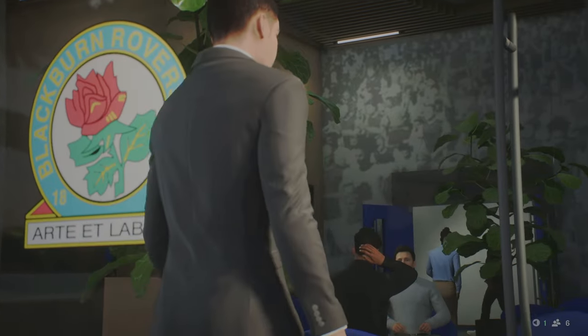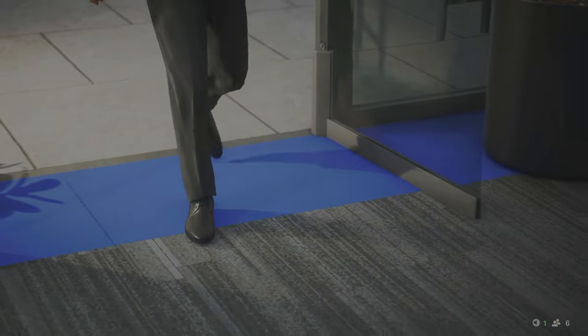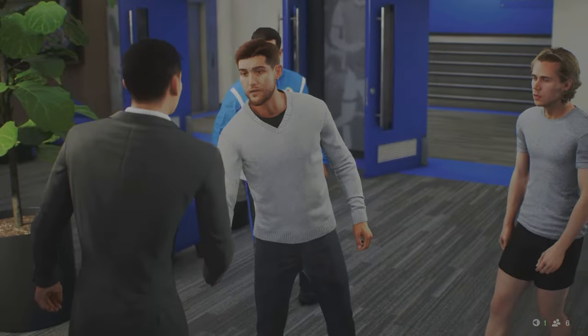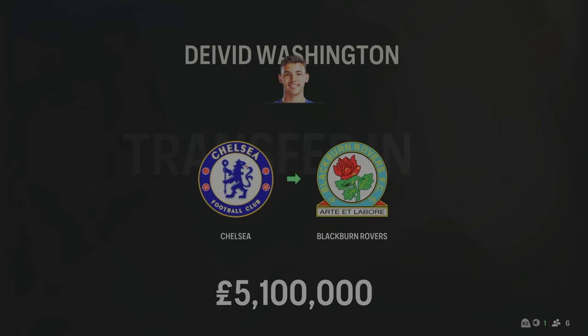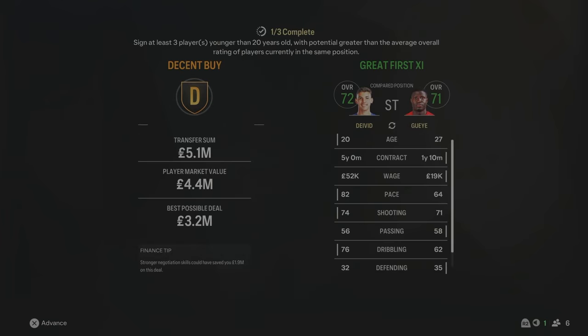We have gone out and got our new striker. David Washington joins from Chelsea for £5.1 million — a very highly rated striker, only 20 years of age, 72 overall. He'll come straight into the starting lineup. It's quite a bit of money for a 20-year-old, but 72 overall already and he's going to play every game for us. I think he's going to absolutely smash it at Blackburn.